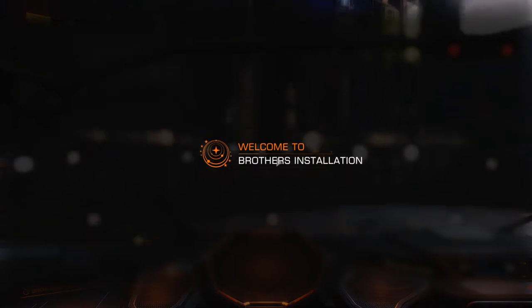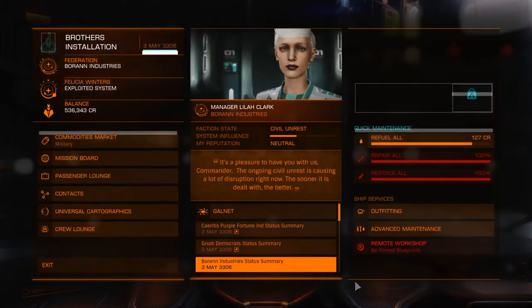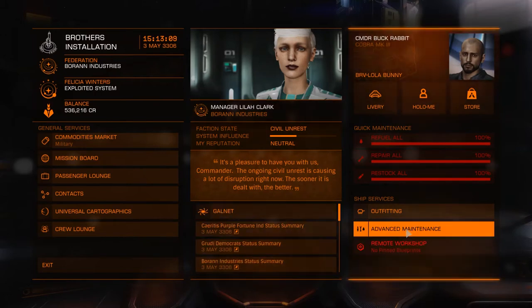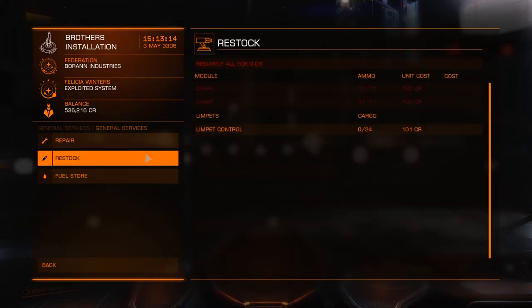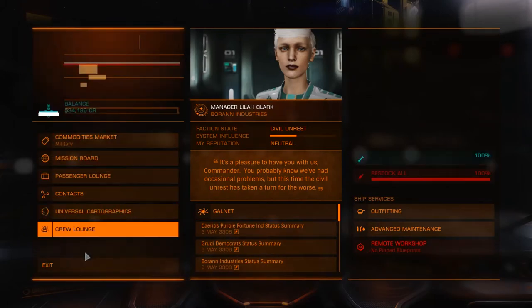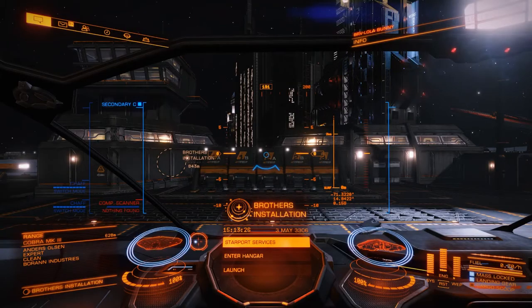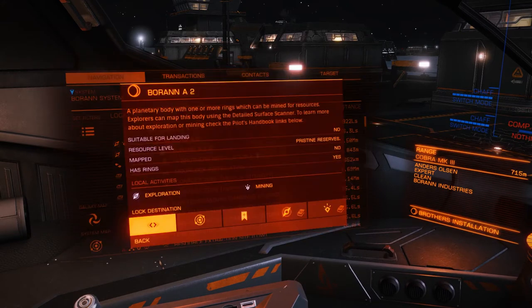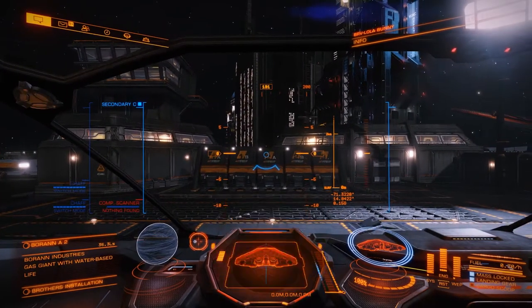We'll go to services — might as well fuel up while we're here. The limpets are available from advanced maintenance under restock. We want basically 80% limpets. Now we can go back up to A2 and launch.